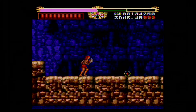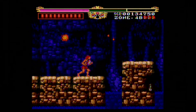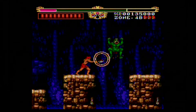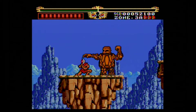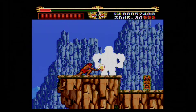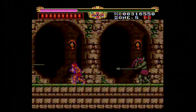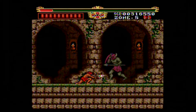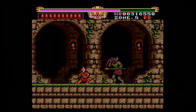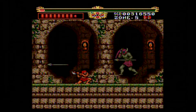The strength of your attacks depends on how much the power meter is filled. Each time you swing the axe, the power meter depletes and refills over time. If you're constantly swinging the axe, you will do minimal damage to enemies since the meter doesn't have a chance to refill. In the later stages, you have to be more patient with swinging the axe since enemies take many more hits to defeat. There is also a winged power-up that you can pick up, which increases the speed at which the power meter fills.